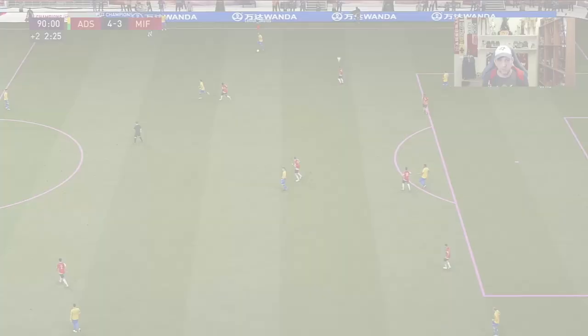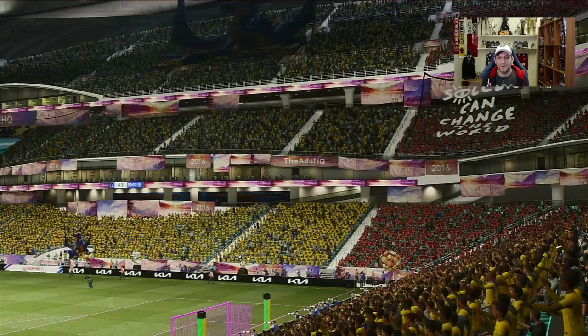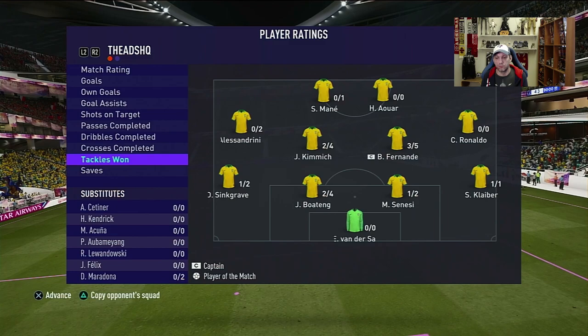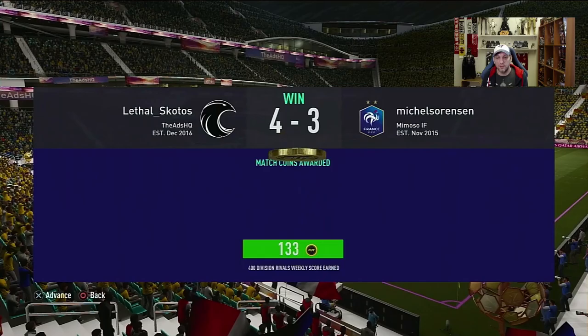We win 4-3. Harder game than it was supposed to be — we conceded three goals, but none of them were on Sanessi's side. Nothing I could fault him with. He made some very good interceptions and some very, very good marking. He earns a 7.8 rating — the highest of all defenders. 1 out of 2 tackles, 11 out of 11 dribbles, 13 passes. All in all, a good first match for Sanessi.